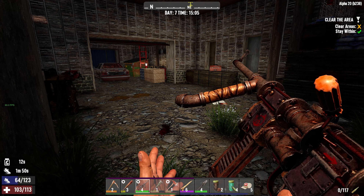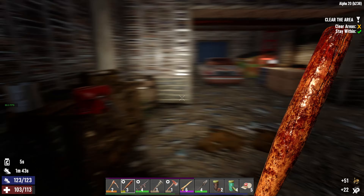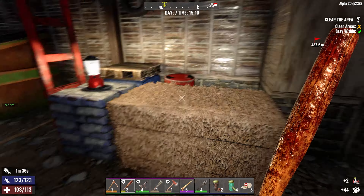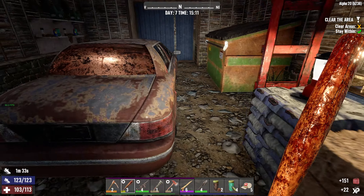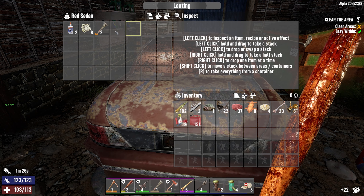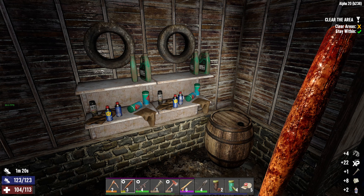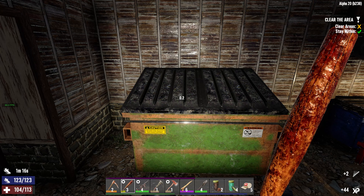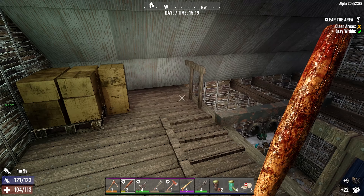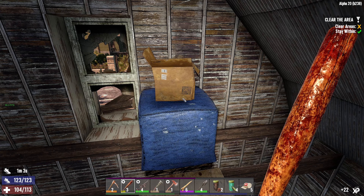Let's go ahead and reload. If we're super lucky we'll get a blueprint from this, but we didn't. What do we got in here? Car. All of that can be scrapped. Oh, motor chains, more lockpicks. Looks like they changed it — it used to be like a backpack over here, I guess it's random now. I thought there was something over here, but not anymore.